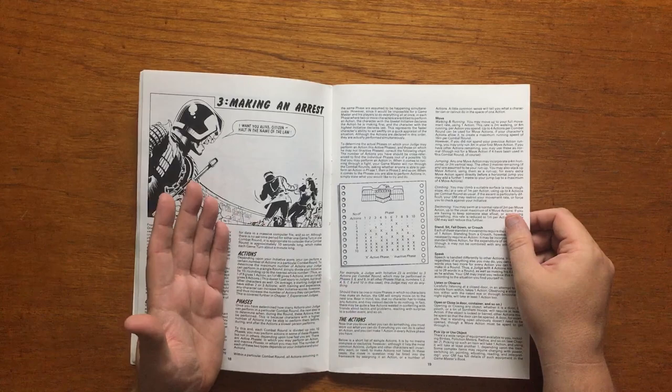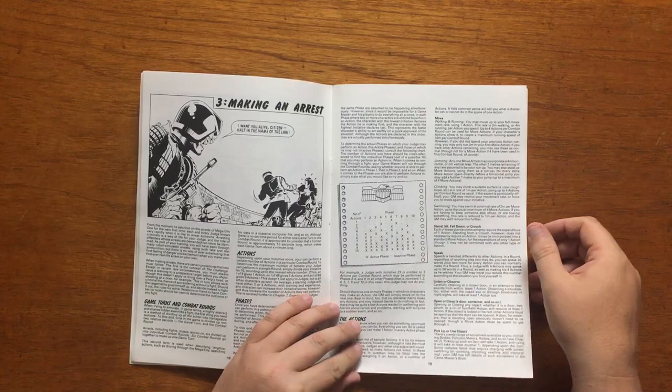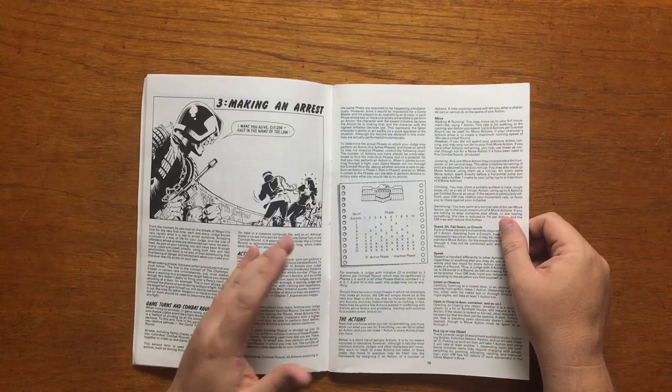When the round begins, the Judge would do nothing for phases 1 and 2, could then draw their weapon on phase 3, do nothing on phases 4 and 5, aim their weapon on phase 6, do nothing for phases 7 and 8, and fire their weapon on phase 9, then do nothing on phase 10. That would be a full combat round.